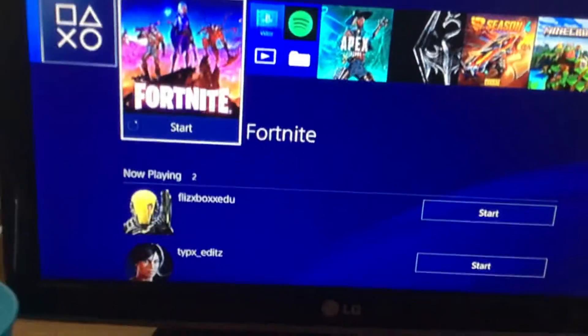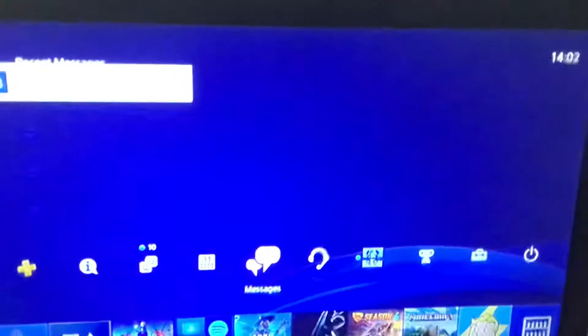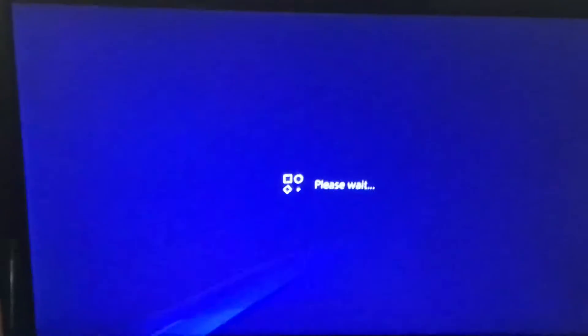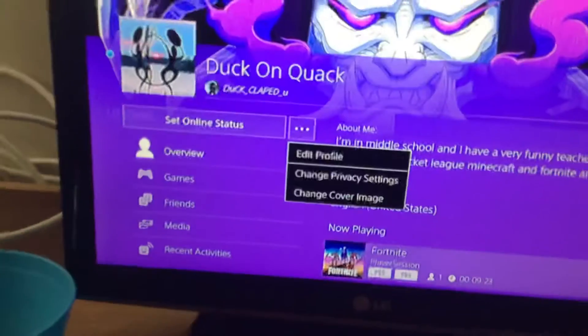So first of all, you're going to want to go up to profile, and then you'll get this page. You're going to press the three dots, and then edit profile.